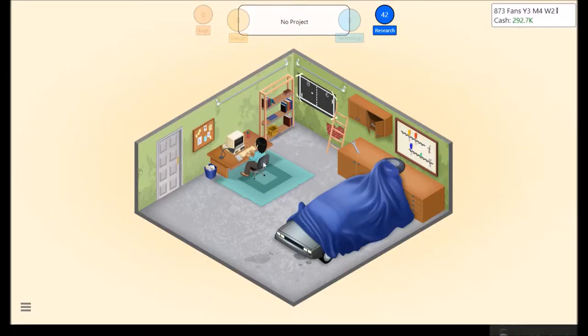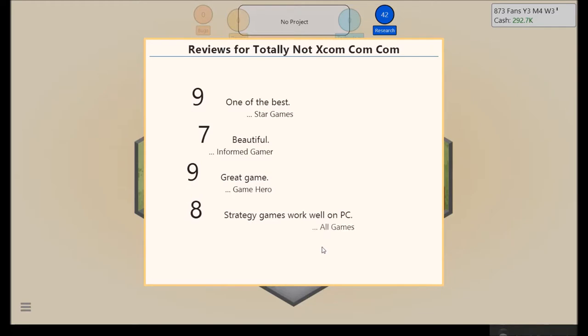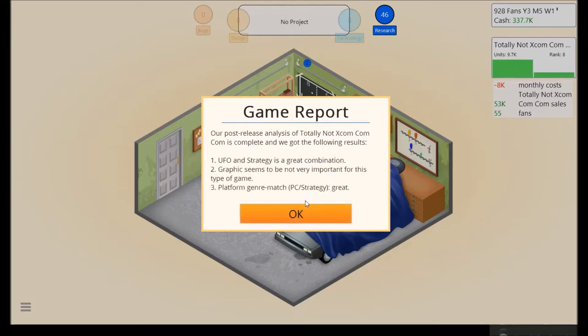Generate a game report. And yeah, there we go — that's the one that'll make us bank. 7, 9, 9, and 8. Okay, yeah — strategy games do work well on PC. I've never been a huge fan of strategy games in real life, just kind of like in this game I stick with the tried and true game types I've already played and know I would like. EFL and strategy — great combination of course. Graphics don't seem to be very important for this type of game. I suppose so. PC strategy — great, that's pretty good.